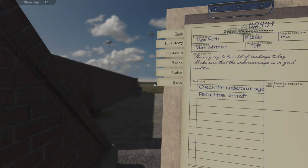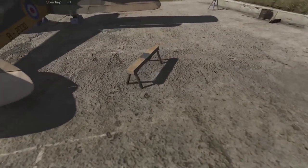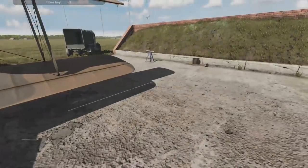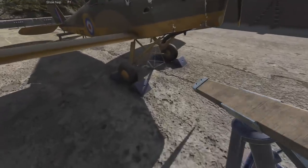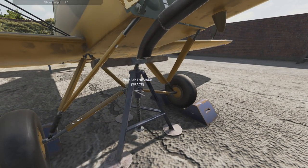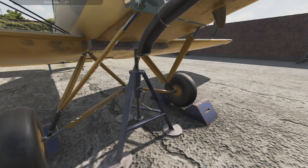Job number 2401. Mark Whittam once again our pilot. There's going to be a lot of landings today — make sure the undercarriage is in good condition. I guess we better jack it up then. Where's my jack? Here it is. Oh, this is where it gets a bit hard — get those muscles in. Oh, that's as far as it will go.